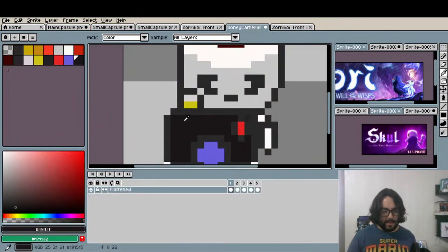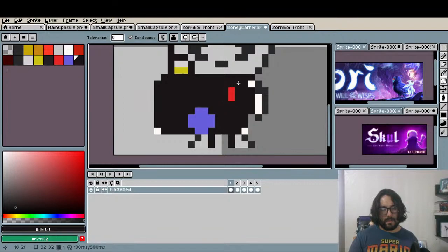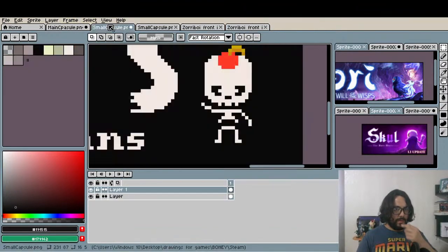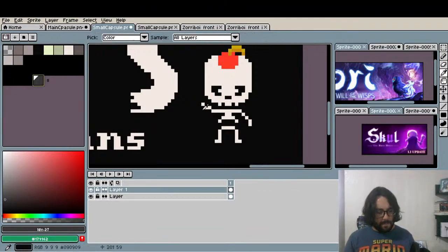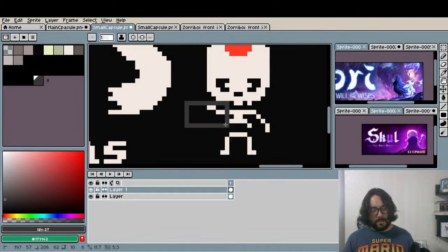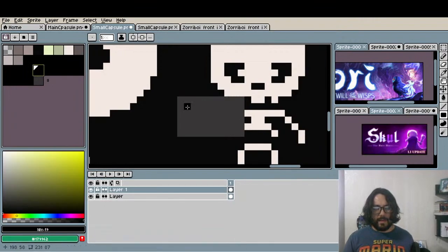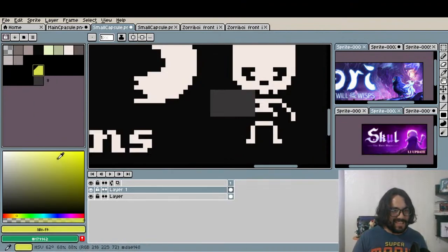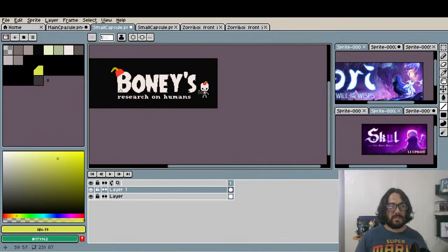I'm just gonna change all the colors to black. I'd better just make a camera here with a less dark black. The yellow part — I like the large bone but it does look weird. Long Boney, long bone. I like the bone but I don't know if it looks okay with the hat.